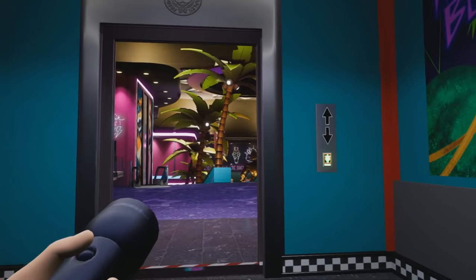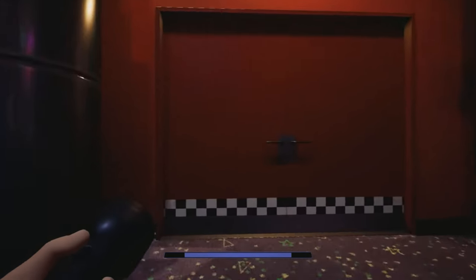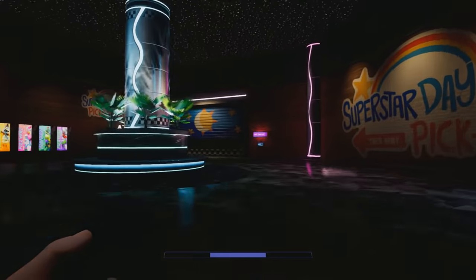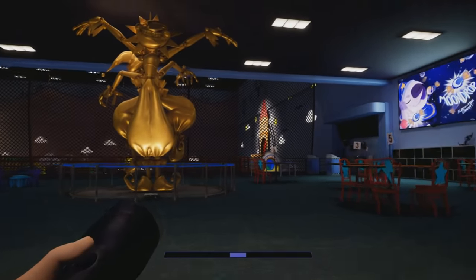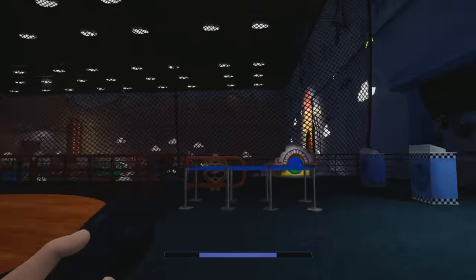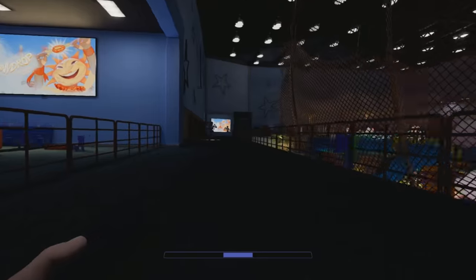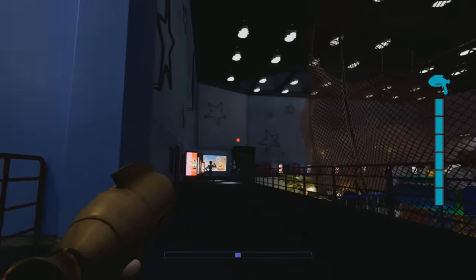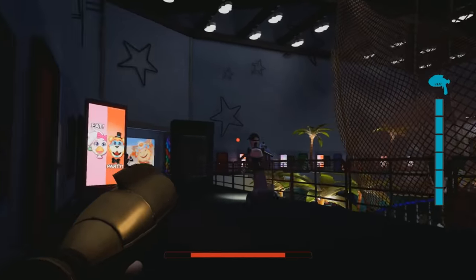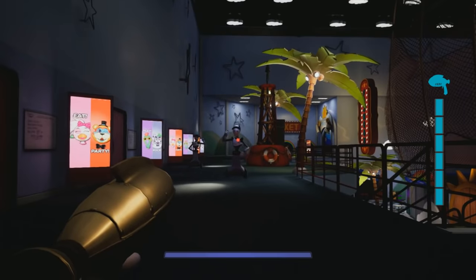Alright, so once we're up here, we just want to head left and this way we'll lead to the Superstar Daycare, as you can see. Alright, so once inside the daycare, we can find the Fazbear Theater way over there on the other end of this place. And keep in mind, you're going to have to have a level 5 security pass or higher to get inside the Fazbear Theater.